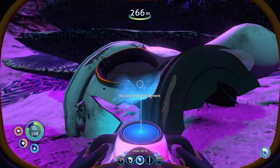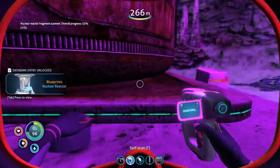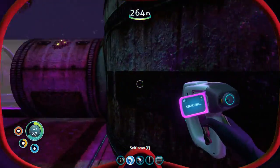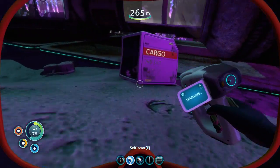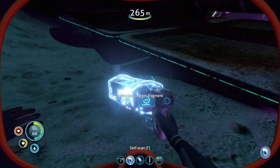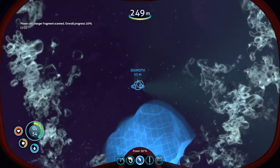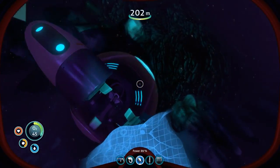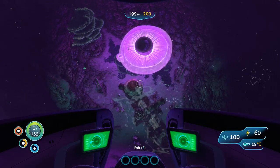Oh, nuclear reactor fragment — nice! Was there anything else? Oh, it's a stasis rifle. And I think that was it — oh, there was an upstairs in here! Stasis rifle, power cell charger. Nice. And I need some air. I gotta watch — there was a vine, there was what I'm gonna call jellyfish, and see if maybe I can actually take him out with my knife.